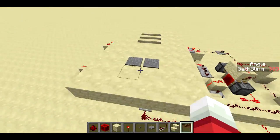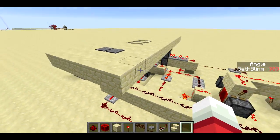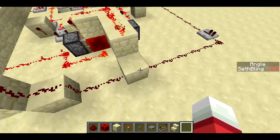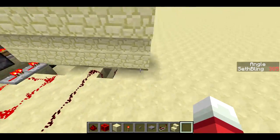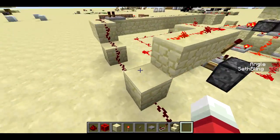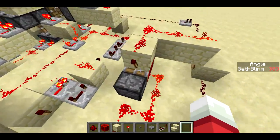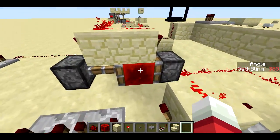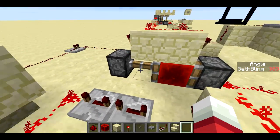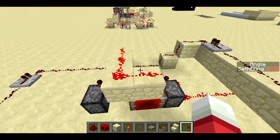So when you step on either set of pressure plates — there's a set here and a set underground — it triggers a line of redstone that comes over and hits this block. And same for the pressure plates down here, it triggers a line and hits the same block. This block controls a T flip-flop, which means that the redstone block here gets flipped back and forth every time it gets a signal.